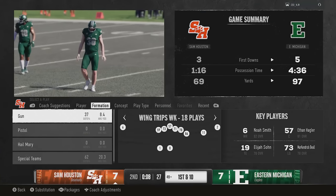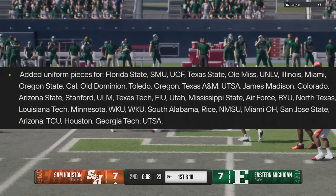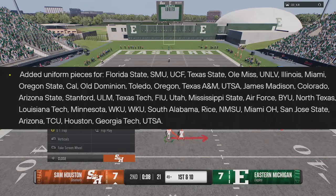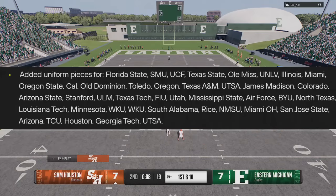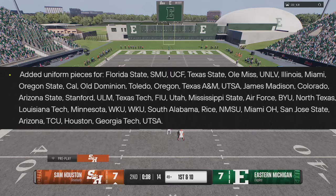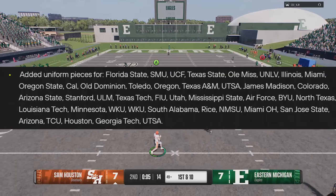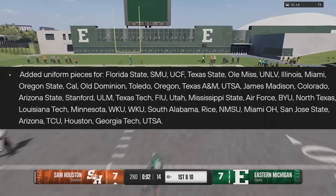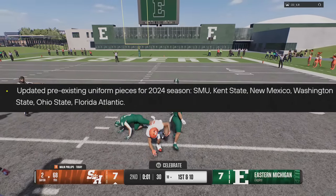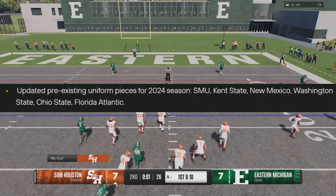Presentation and UI updates include a lot of new uniform pieces. They added uniform pieces for Florida State, SMU, UCF, Texas State, Ole Miss, UNLV, Illinois, Miami, Oregon, Oregon State, Cal, Old Dominion, Toledo, Texas A&M, UTSA, James Madison, Colorado, Arizona State, Stanford, and more — you can see them all on screen. They also updated pre-existing uniform pieces for the 2024 season from SMU, Kent State, New Mexico, Washington State, Ohio State, and Florida Atlantic.